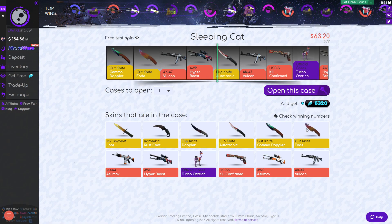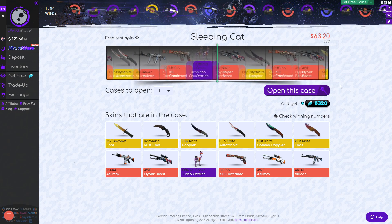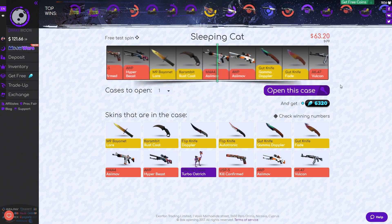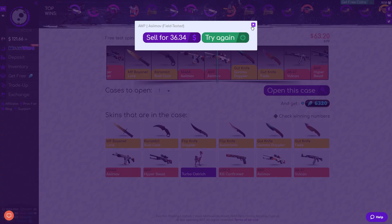So the next case is Sleeping Cat — anything on that top row would be insane. $63.20. Come on, let's see what we're gonna get. And it looks like it's an Orb Azimuth — field tested, $36. That's like half of what we put in; we lost there.